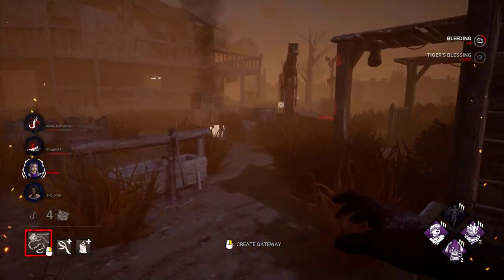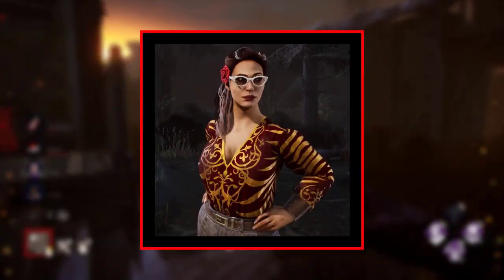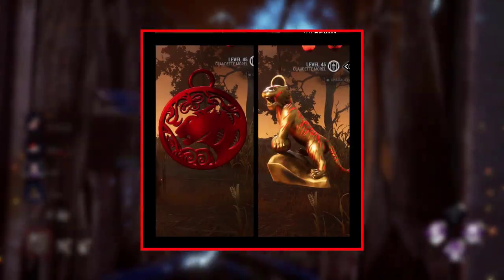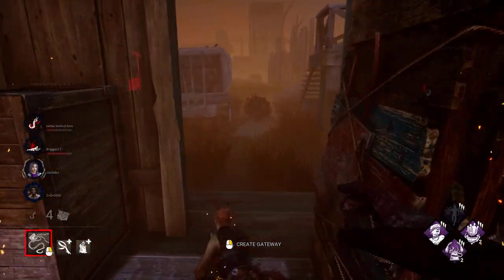There are 10 rewards you can get in this event: a hat for Kate, pants for David, a shirt for Jane, a weapon for Trapper, a dress and headpiece for Artist, a makeup for Clown, a dress for Nurse, and 2 charms. Remember to get them all, as you can easily get them in a day.